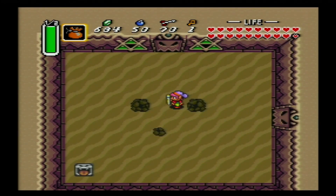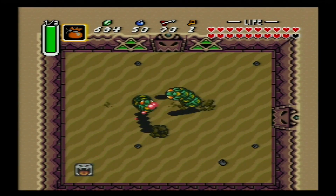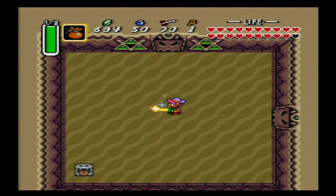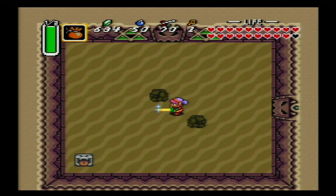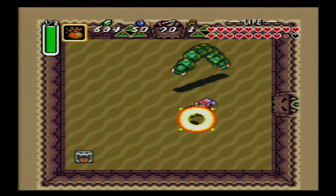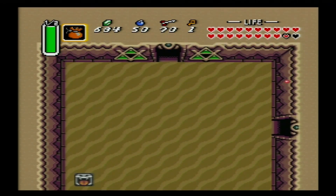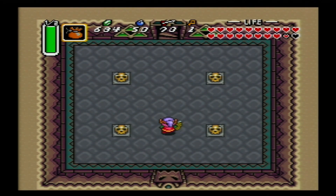And now we get to fight the Lanmolas again. Except this time we got the Buttersword, so they only take like two hits to get rid of them. Alternatively, you can use the silver arrows to take them out in one hit. But I think that went pretty well. Buttersword makes short work of them.